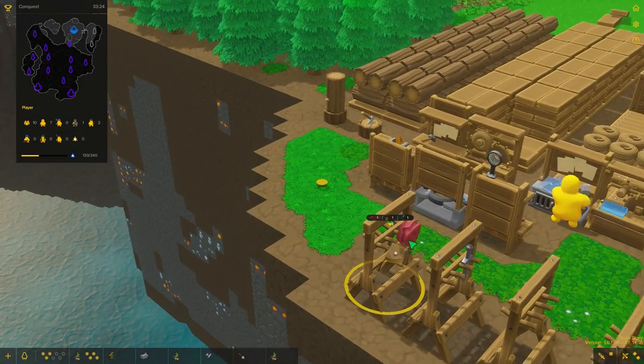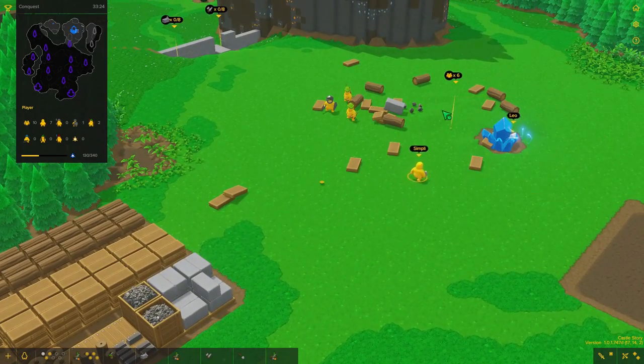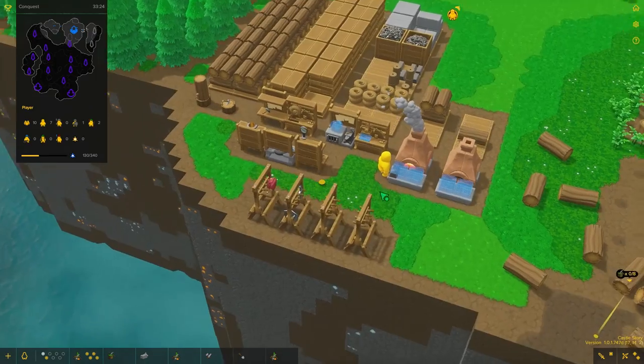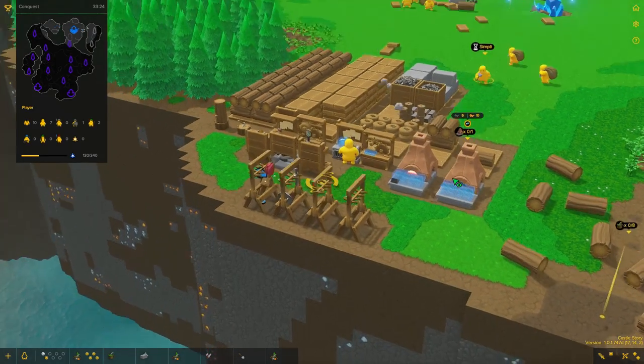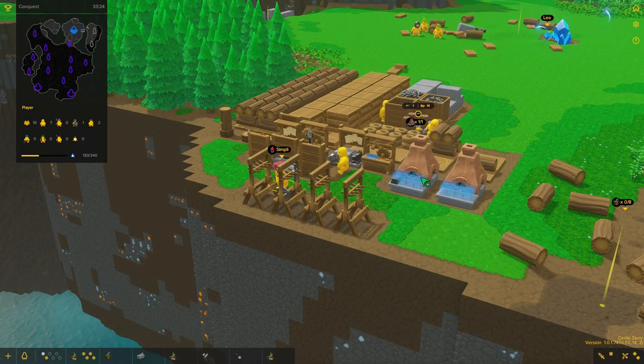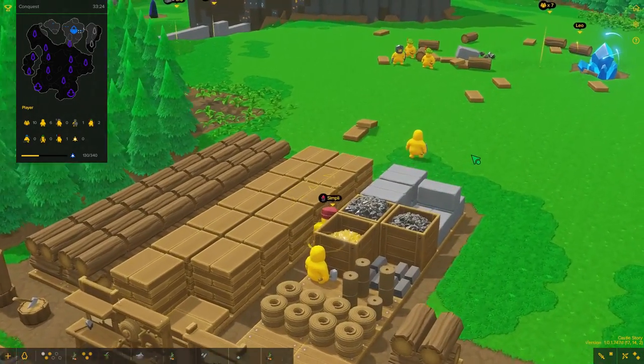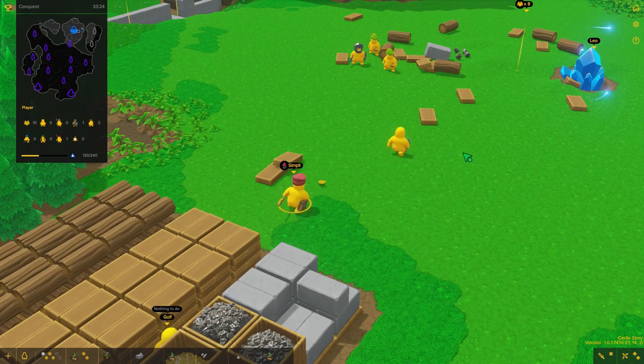We are done with the toolkit! Mim, you're going to take this kit and from now on you can heal our guys. Let's move him over to the group. Look at this — this is amazing. I love this game.